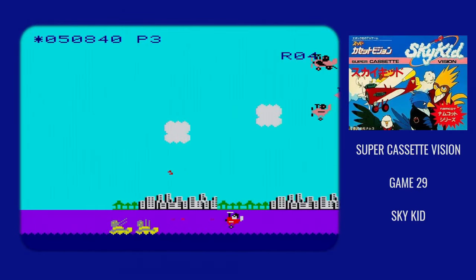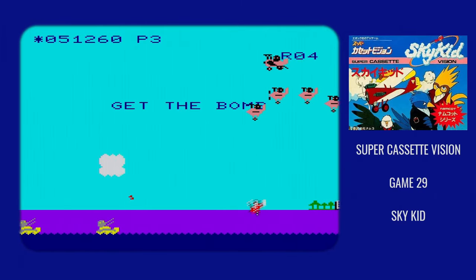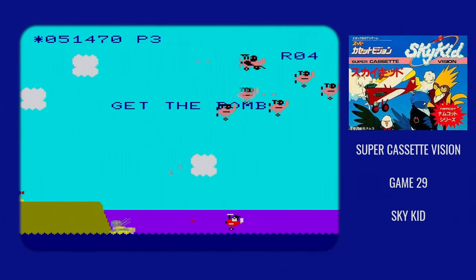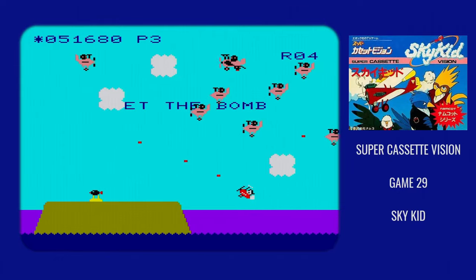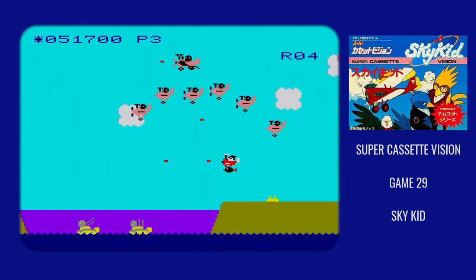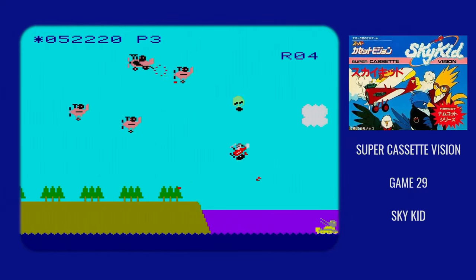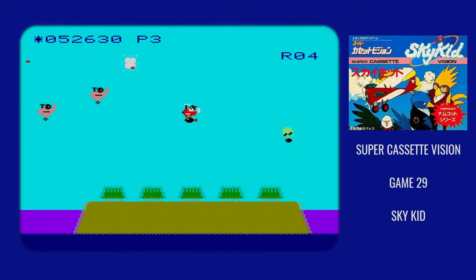The audio is the major problem with this version of Sky Kid. The Supercassette Vision might have been overloaded with sprite handlers, but the sound channels were extremely limited. As a result, the music cuts out any time there's a sound effect. If you take a shot, blow something up, do a loop — whatever — the music just cuts out.